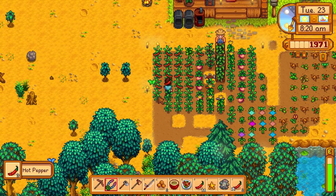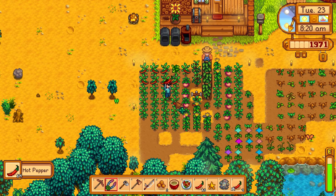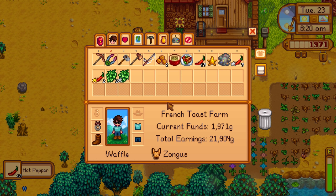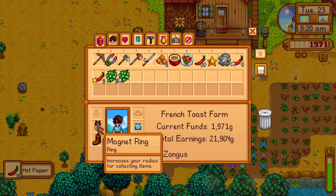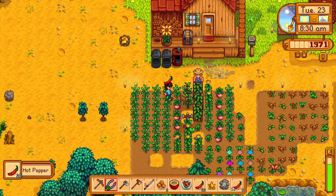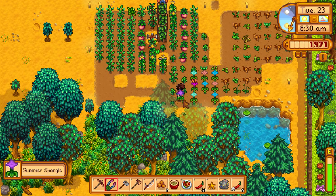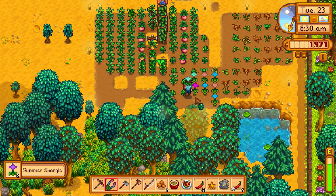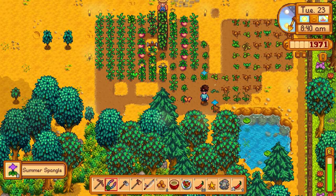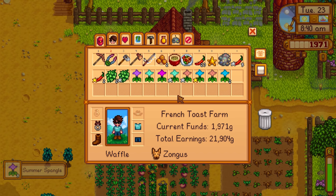We also went mining last episode and went from level 40 to 45 in the mines. We found a magnet ring, which increases your radius for collecting items — so when you cut down a tree you won't have to travel as far to pick up all the pieces. We also have summer spangles ready, and I definitely want to give those as gifts to people to build relationship points.